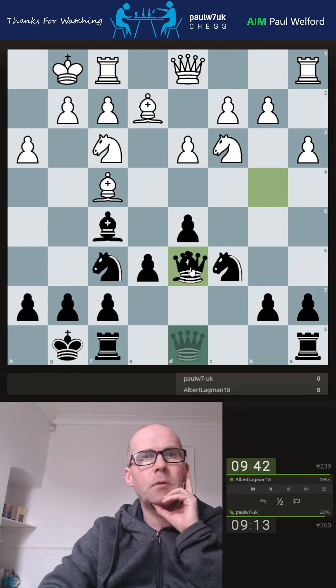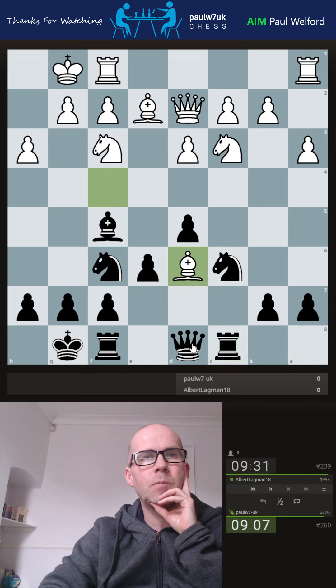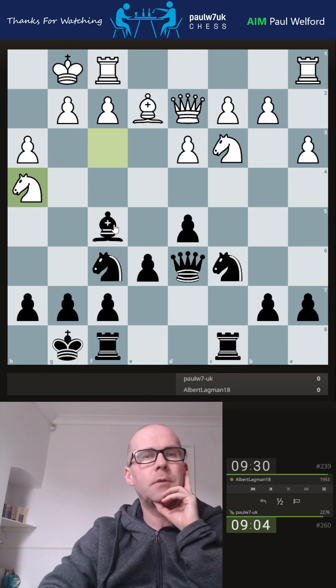He's attacking the bishop so I'll come back and offer to trade it. He's developed, so I think rook across makes sense here — I don't see anything better. We trade the bishop, now he does attack my bishop there, so I'll just drop back. I don't see anything else.